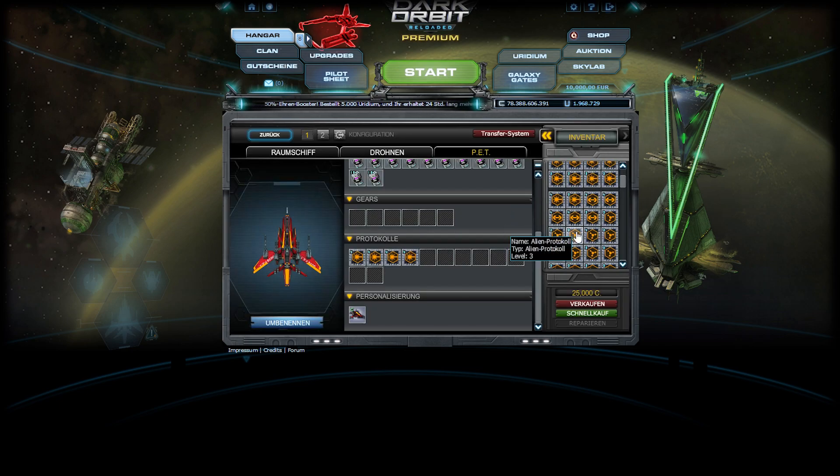Some people are asking how many I have or if I have them on max. Sadly, I don't have them on max, so I have to use the level 3 protocols as well. Let me check: 1, 2, 3, 4, 5, 6, 7 — I have only 7, so I put the rest on level 3.